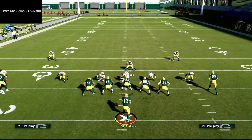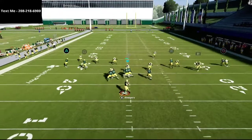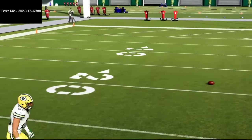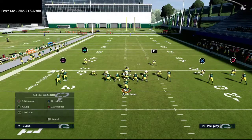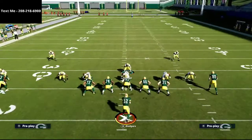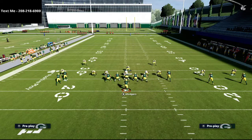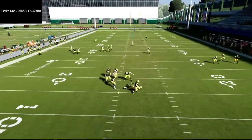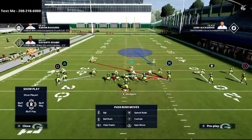With quarters to the right and cover two invert to the left, you've got a lot of the middle taken away and those concepts we talked about aren't as open. The deep half will run with the fade and take it away, and the seam flat will match onto the C-route. These are underrated nuances about this defense. Creating the coverage this way makes it more effective — though the post route is the biggest thing you'll have to watch out for.